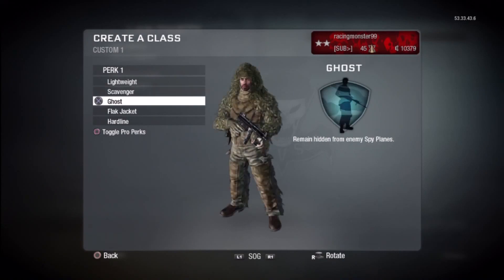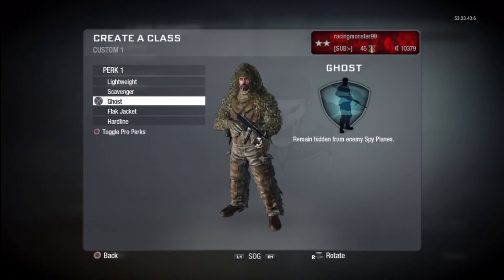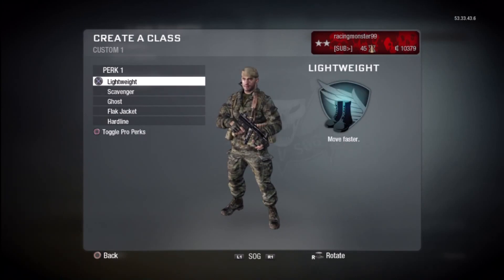Hover any park you like, toggle any Pro Parks you want. Then hover over that Pro Park, just hover over it.